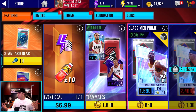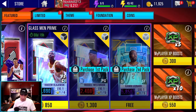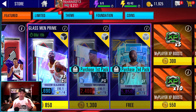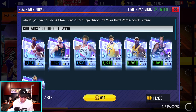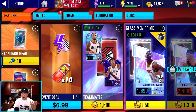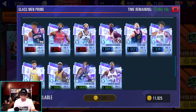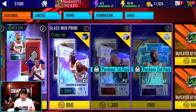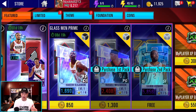There's a lot of variety with packs in the game right now. You can buy this purchable set — the Prime Glassman Pack tier. It's kind of like you buy the first one for 850 coins, and the best thing you can get in there is Hakeem, with a bunch of Emerald players. Then it goes into the Glass Prime Pack for 1,300, where the top prize is Westbrook. And then the final one is actually free, and you can get all the way up to a Kawhi Leonard card.